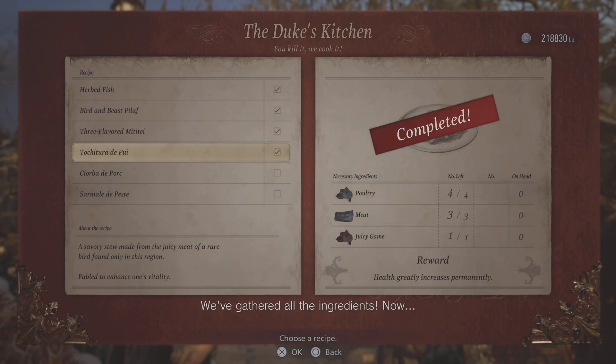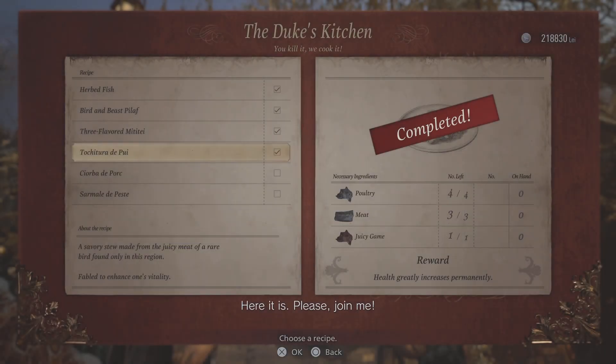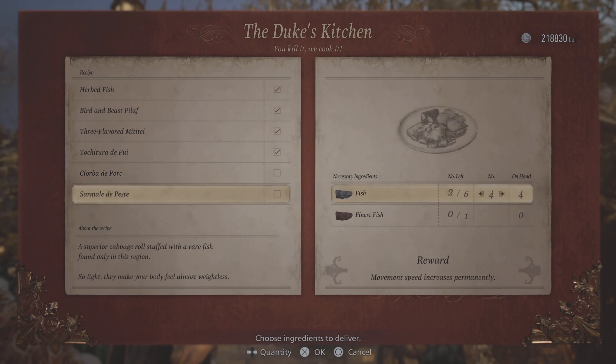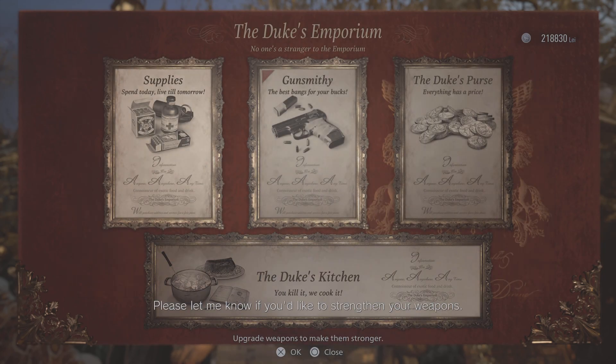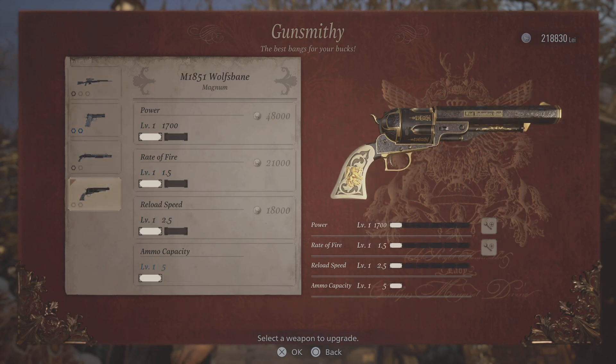Not a bad dish. Not a bad dish - he did not sound that excited about that. Health greatly increases prominently. What am I missing for this one? Meat. And this one I'm missing finest fish. So this one I just need regular meat and this one finest fish.